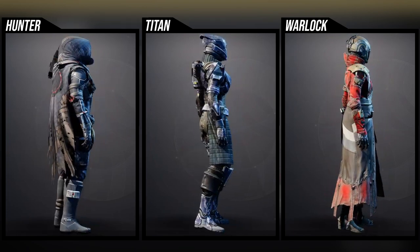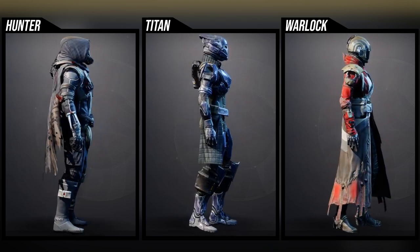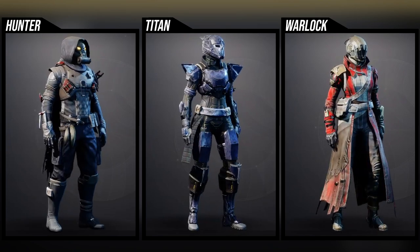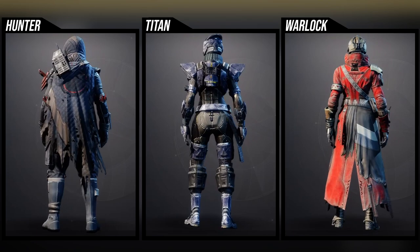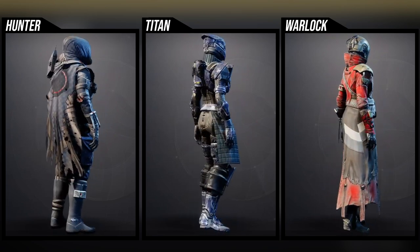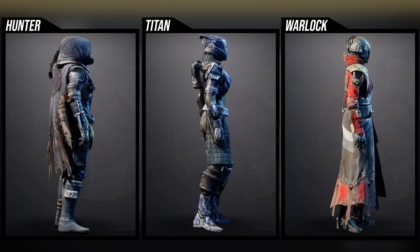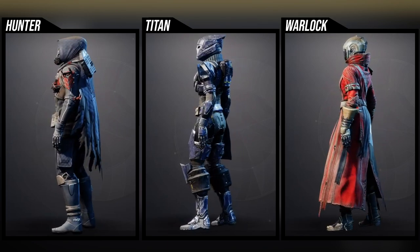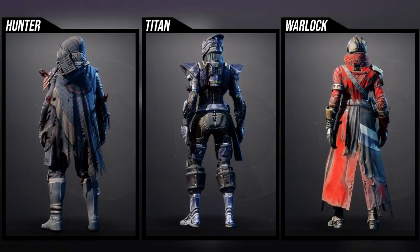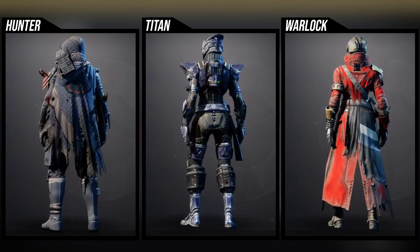For the Warlock, they're all Prodigal suits. The helmet is super dope, the chest piece is super dope, and the arms and boots are simple but not in a bad way — it is what it is. The bond is very boring for me. I would pick up the helmets for everyone, but for the Hunter I'd grab everything except the boots, for the Titan pretty much everything looks super dope, and for the Warlock I'd pick up the helmet, chest piece, and maybe the boots because they look really cool in certain sets.